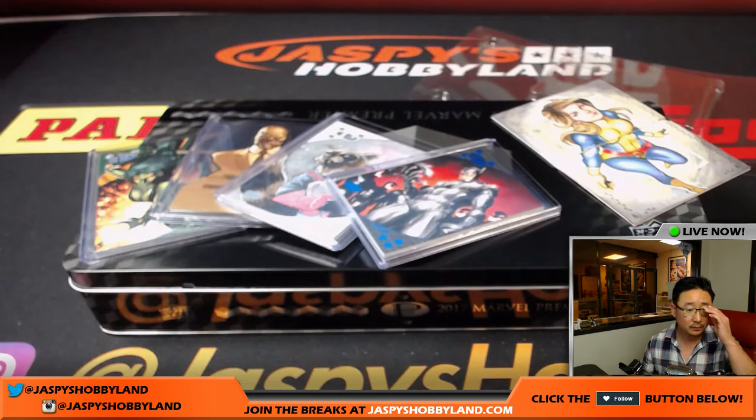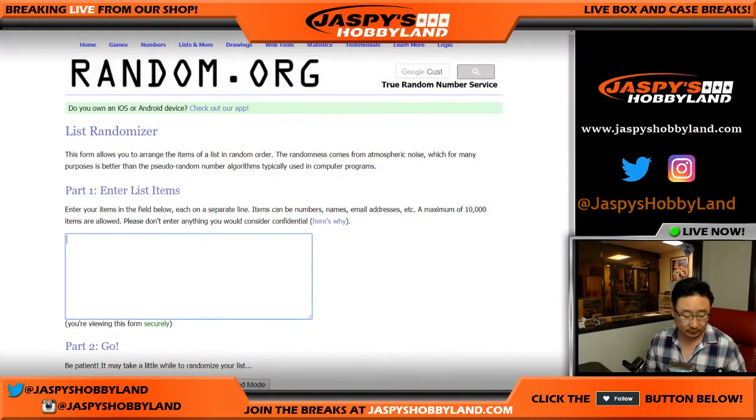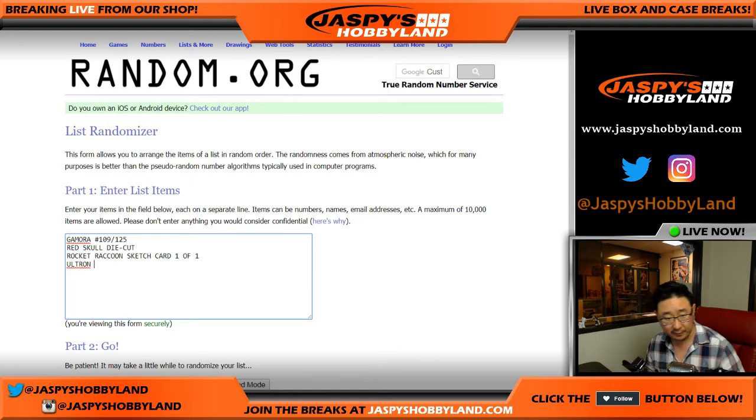Let's go over the hits. We had the Gamora numbered 109 out of 125, Red Skull die cut, Rocket Raccoon sketch card — one of one, Ultron 33 out of 50, and the Kitty Pryde two-panel sketch card. That's one, two, three, four, and five — great.